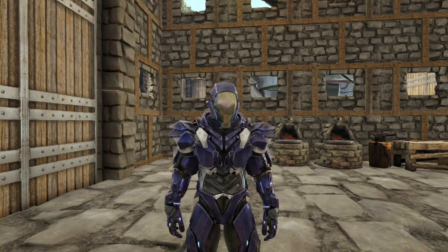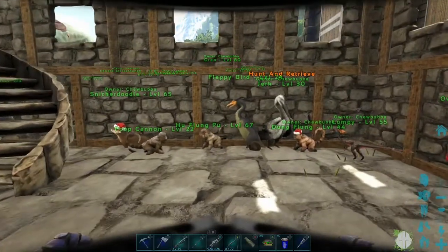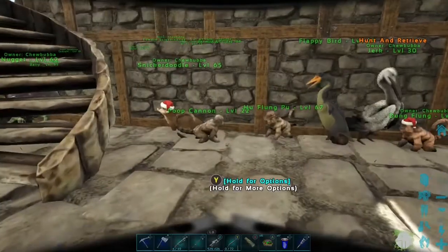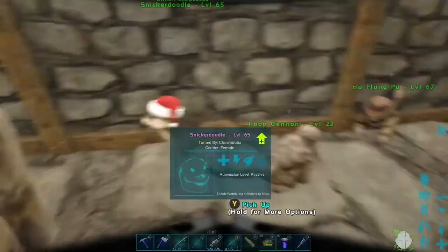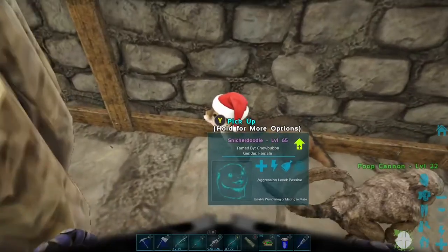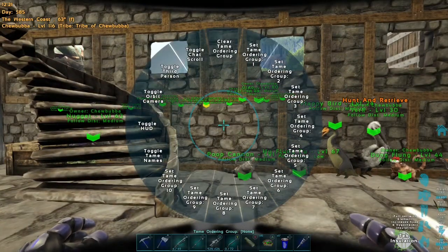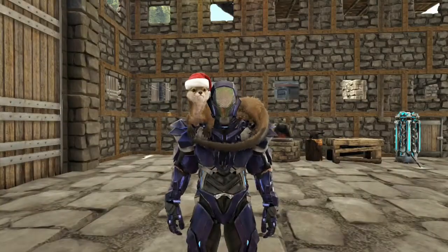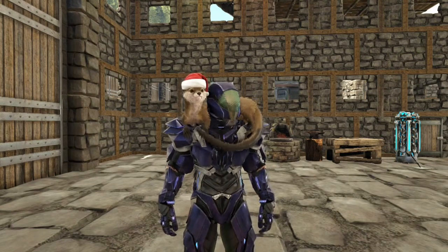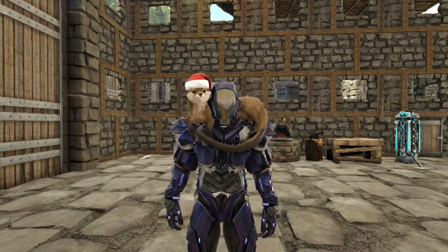Let's go ahead and start with my indoor animals. You know, you have some animals that are indoor and some that are outdoor. I've got several - well, I say several, I have two. I have two otters, and they are the best. I love the otters. They are probably my favorite little critter in the game - they are super cute. And this is Snickerdoodle, who is still wearing the Santa cap I slapped on his head back at Christmas.